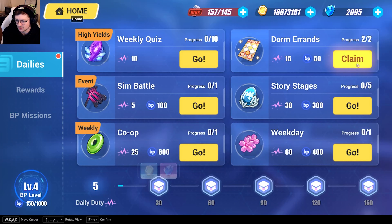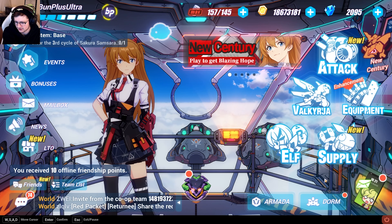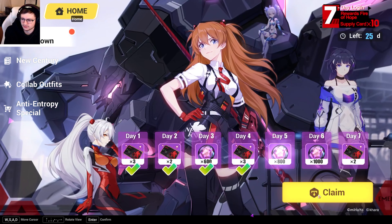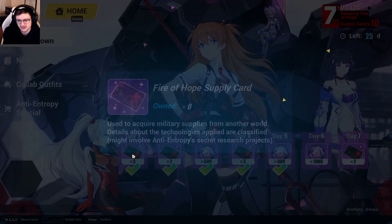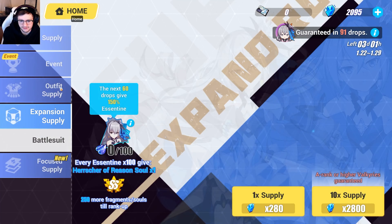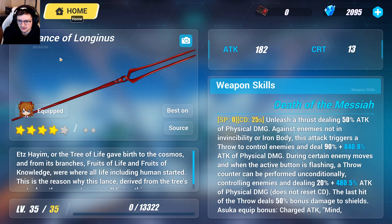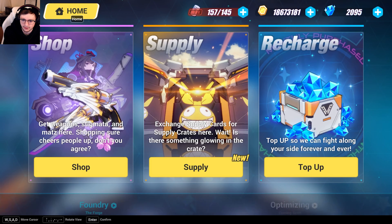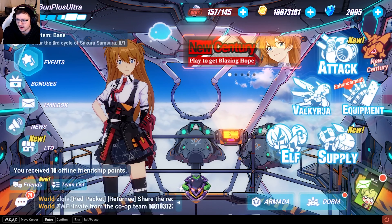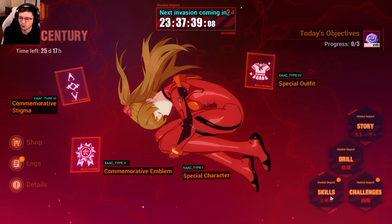Always come over here and claim these — you get more every time you do stuff. Come to the events tab and claim that. If you're a gacha player, you'll be used to seeing all these exclamation points and clicking on them. Down here at the bottom is your login reward — make sure to click on that because it gives you fire of hope supply cards, which are basically summon tickets for the weapon gacha. If you wanted to get the Lance of Long Years, here you go.